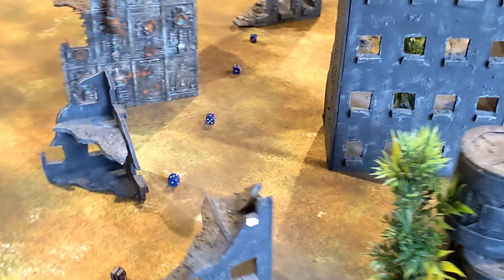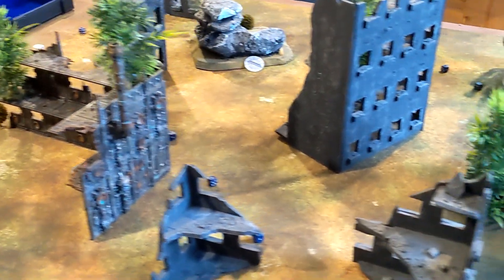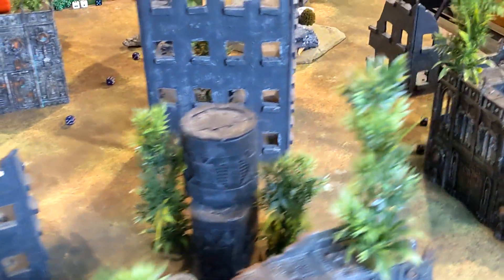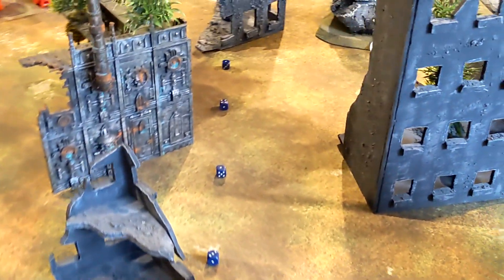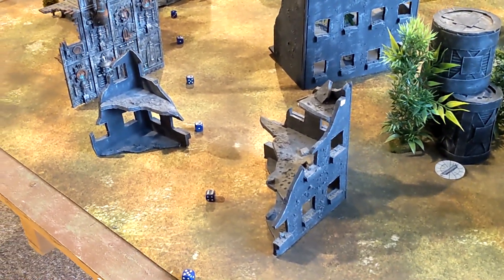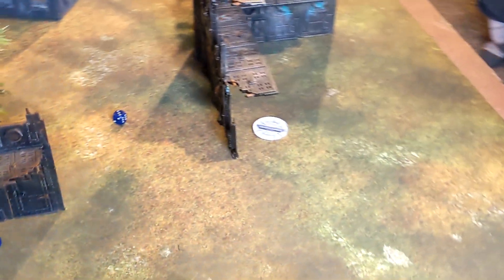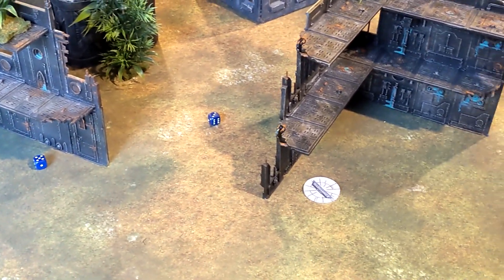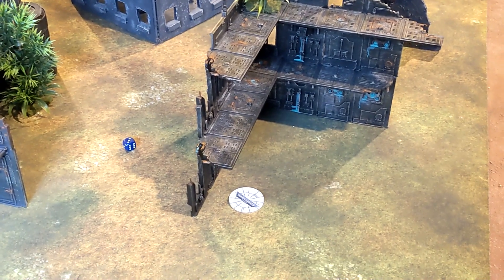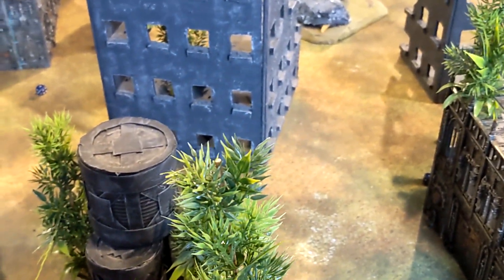Here's the table we're playing on today. We're playing Vital Intelligence from the GT 2021 pack. Big shoutout to our patrons Taos and Brian — there's a Patreon dice that will be rolling for Brian at some point to see if he helps or hinders. Vital Intelligence has an angled deployment with a total of six objectives — four along the middle and two in each deployment zone. For secondaries, I went with Engage on All Fronts and To the Last — my Harridan, Swarmlord, and Hive Guard — because if they're dead the game is over.